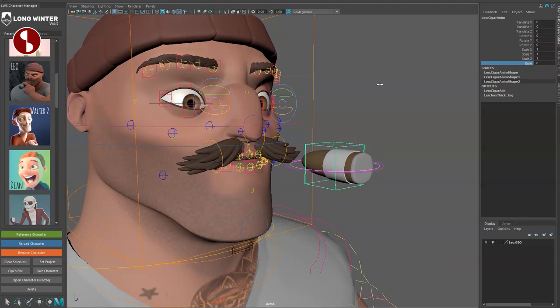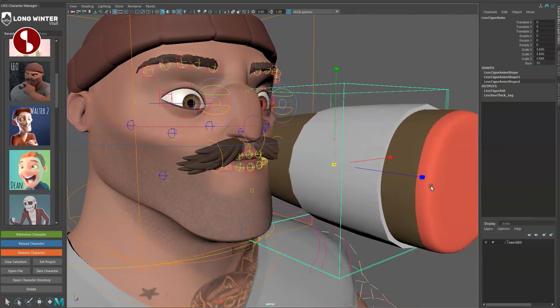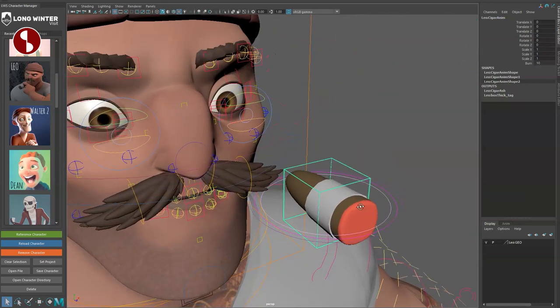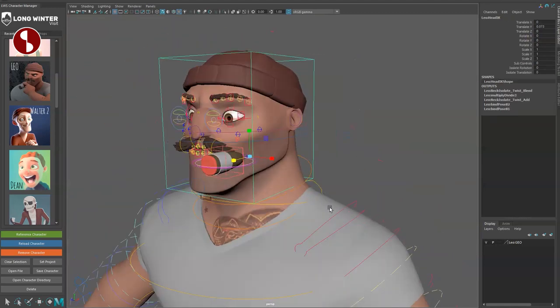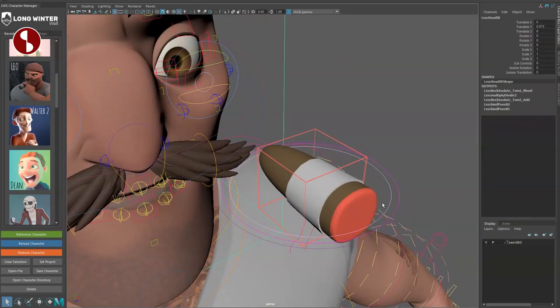Now for the cigar: there's a burn option with texture change. You can rotate it around and scale it to a massive size. There's no length control unless you scale it manually.